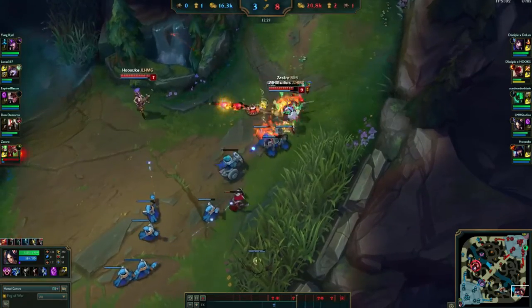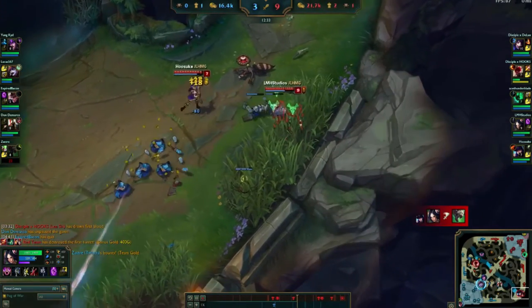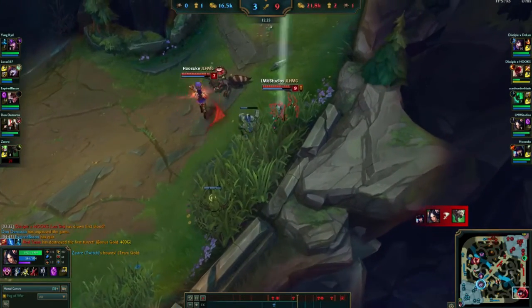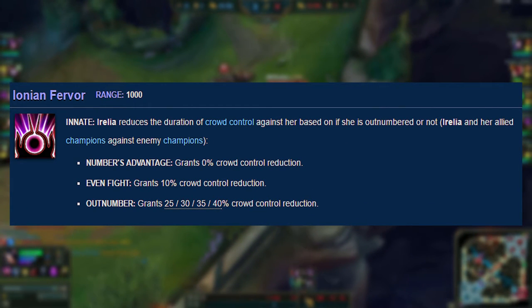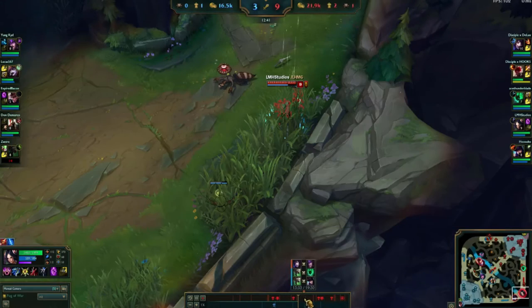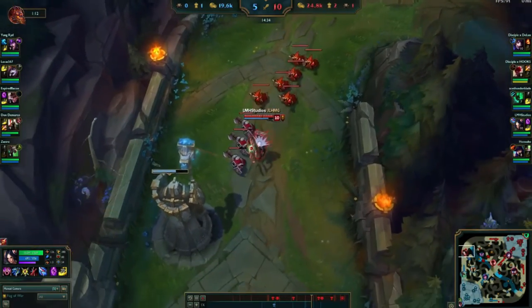No, I didn't forget Aurelia's passive, Ionian Fervor — I just kinda think it's kinda lame compared to the rest of her kit. While it is important because it reduces crowd control on Aurelia with more enemies nearby and makes her strong in teamfights, I guess I just want something cooler.